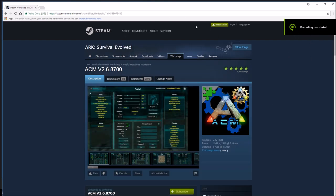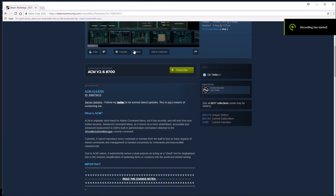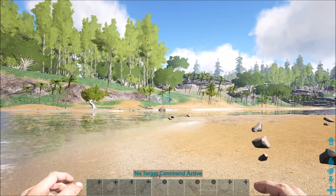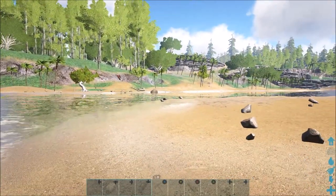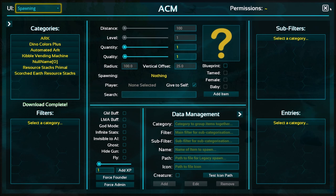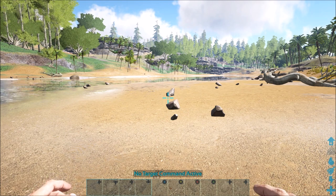So you'll come across this page — now this is very important. A lot of people subscribe to the ACM mod and download it but don't know what to do next. Back in the game, the configuration shortcut is Shift+F1, which brings up the no-target command voice at the bottom, and then Shift+Right Click on your mouse to get the menu up. If you don't Shift+F1 first, you can't Shift+Right Click to get it up.